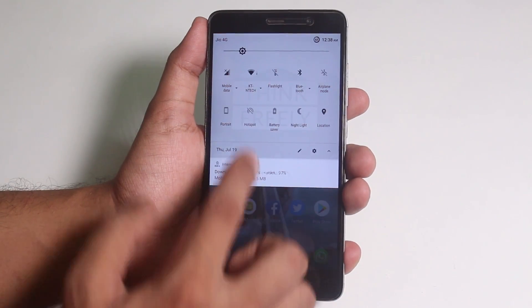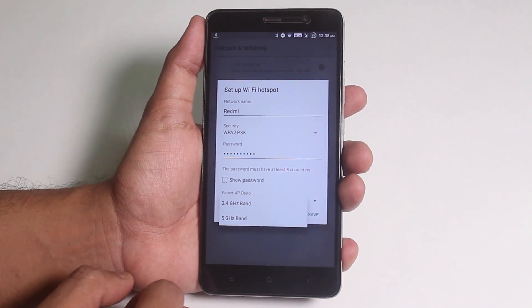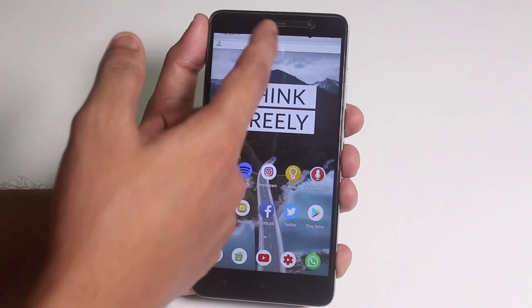One good thing is that we do have a 5GHz hotspot option. However, one feature I truly miss is the status bar swipe to adjust brightness, which is simply not present here as of now.